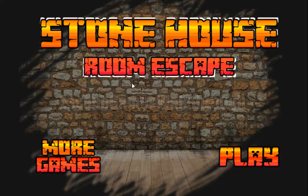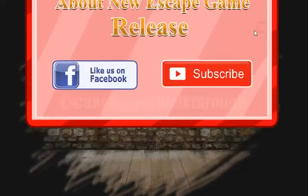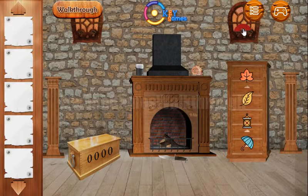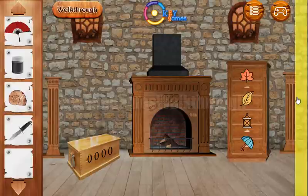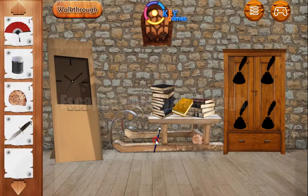We are playing Stone House from Escape by AKA Games. Let's start — here we can see a scarcely seen fan. Let's take it. Can we also take a shell and the knife? Let's go further.